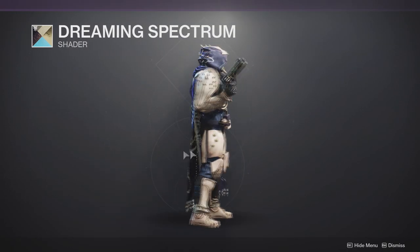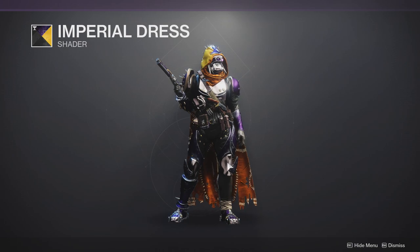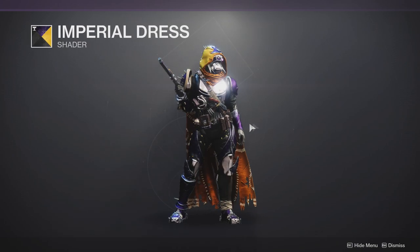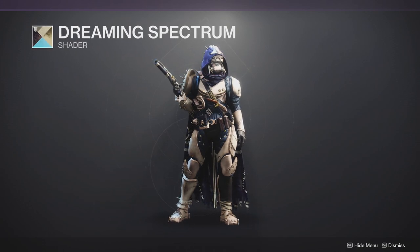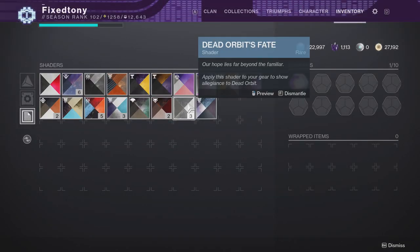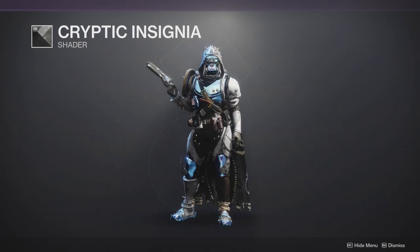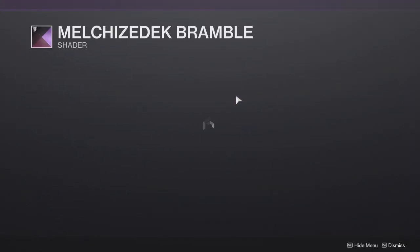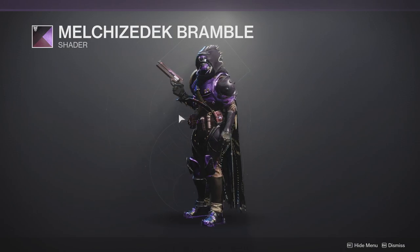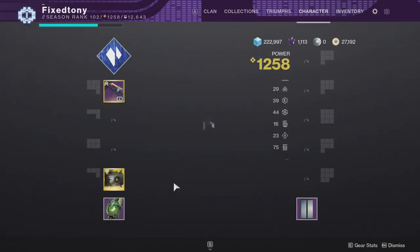Let's look at how it shaders. With this shader it's still the same color, which I remember being different — so yeah, the chest piece is the same color as the rest here. I don't know how I feel about that, mostly because it doesn't jive well with other shaders. With dreaming spectrum it works since every armor piece that has a color shares that color, but if we go with cryptic insignia — the new raid shader — you can see it's just a weird color choice. Not bad, you just have to shader around it. Some looks actually really cool, but others just do not look good.